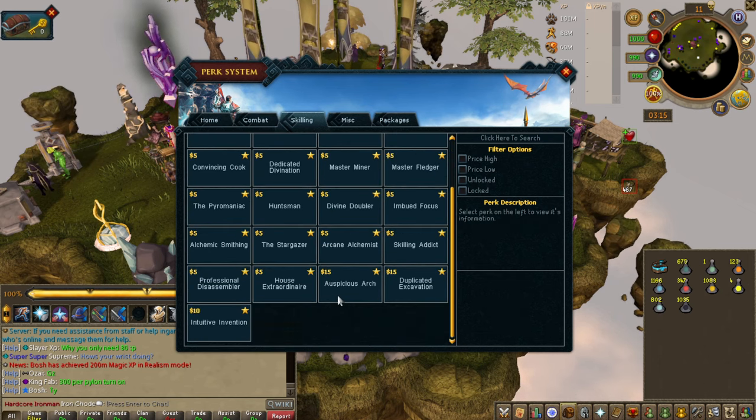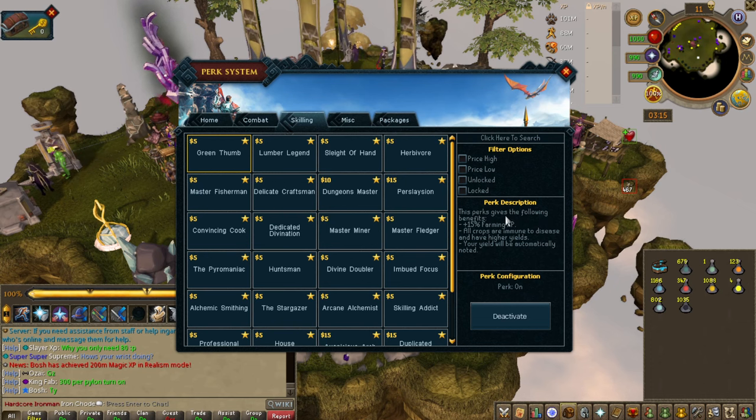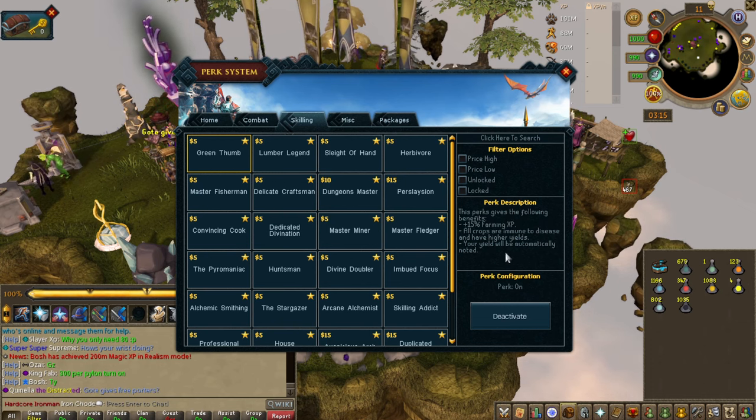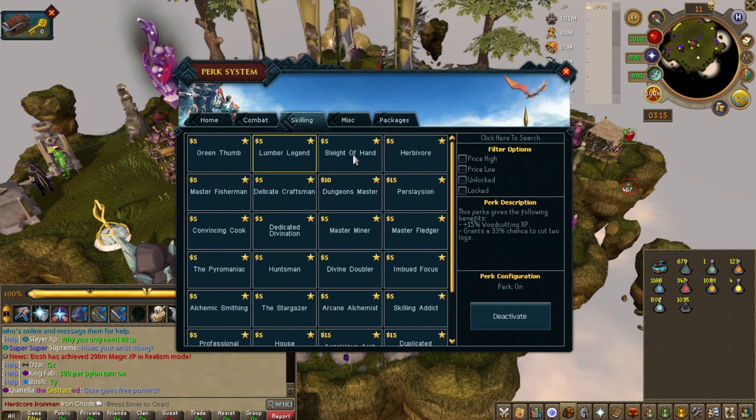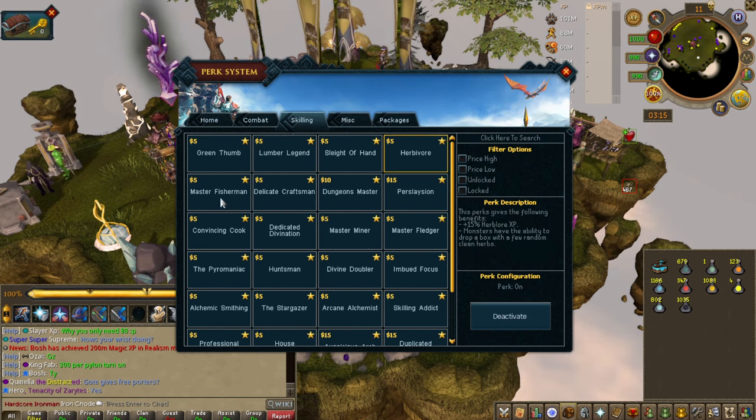There are obviously some really good and affordable skilling perks. A lot of these are very useful. Green Thumb — your yield will be noted and immune to disease. And then you've got pretty much one for every single skill. Lumber Legend is woodcutting, thieving, herblore. This herblore one is very good if you're an Iron Man or a main account and you want to get your own herbs — monsters have the ability to drop a box with a few random clean herbs.